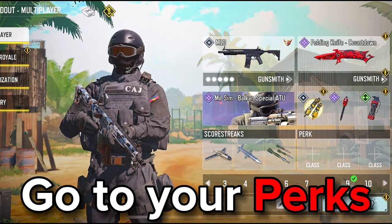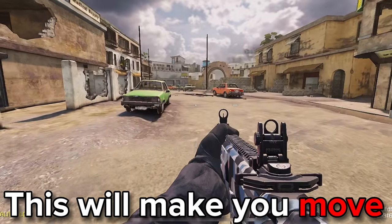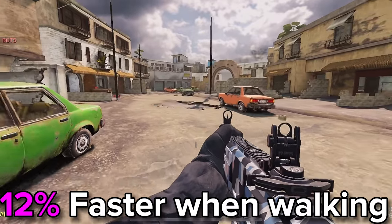After that, go to your perks. In the red perk, find Skulker and equip it. This will make you move 12% faster when walking and crouching.